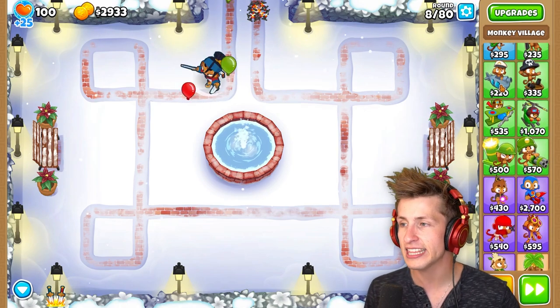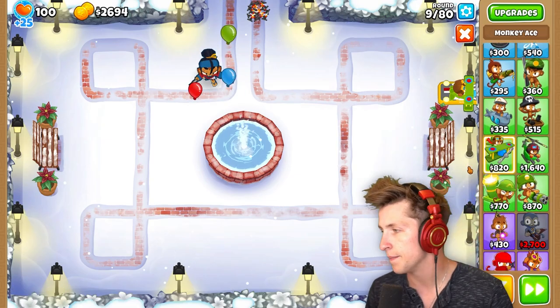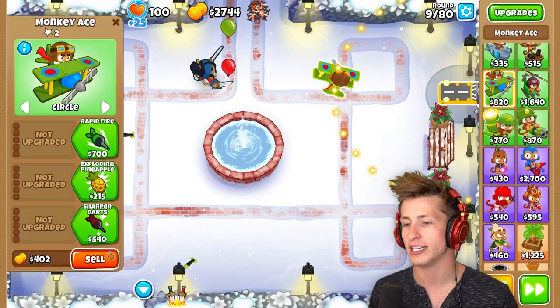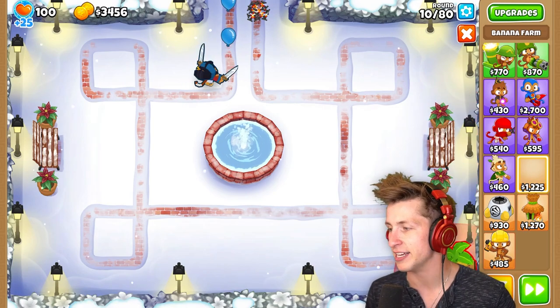For example, a good example is a Ninja Monkey with Counter Espionage and Balloon Jitsu, because you have to hit the balloon 10 times with camo removal. Anything that removes camo from balloons works — like Cleansing Foam works. I did not mean to put that plane down. I'm selling that plane right now out of pure shame.